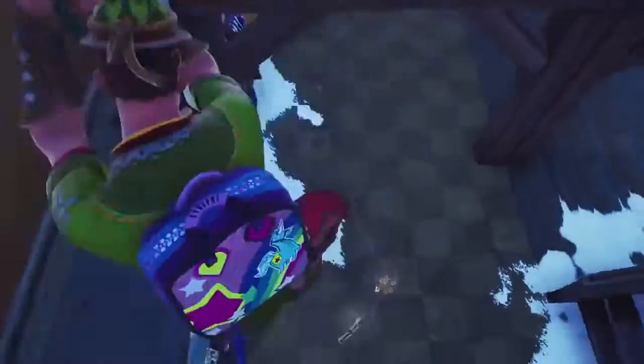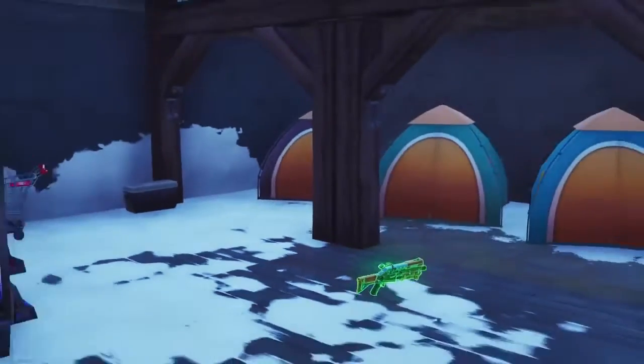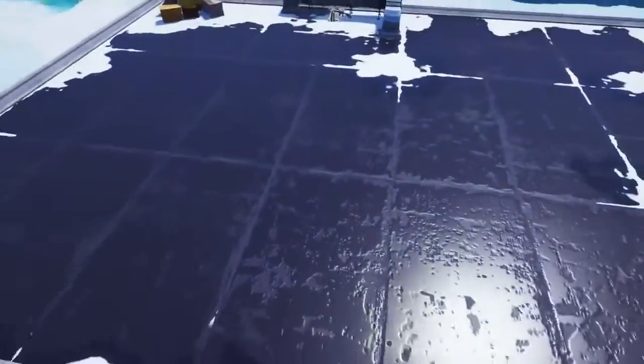Number 13, the Burger King spot under Greasy Grove — where it used to be there's now ice. If you break into this souvenir shop and go behind the tent, no one's going to look for you. Make sure you cover up the hole so no one knows you're down there.